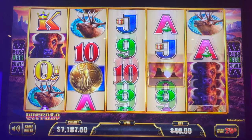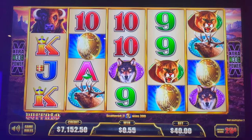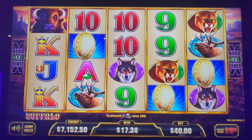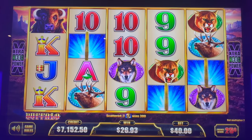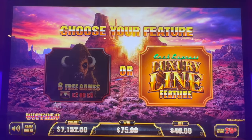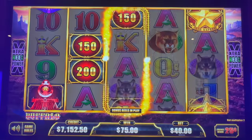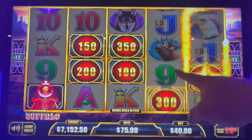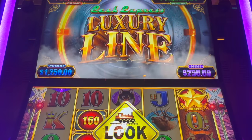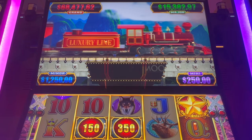We're in it again! Alright guys, Tampa Bay Hard Rock — we are in the bonus round. What do you want to do? Eight free games or the luxury line? I think we're going to go luxury line. Be nice, give us a colored train. We got the red one! This is crazy. We just want a train at the end. $40 spin — we've got the grand chance here, $68,000. We're going to get at least $10,000, maybe up to $50,000.